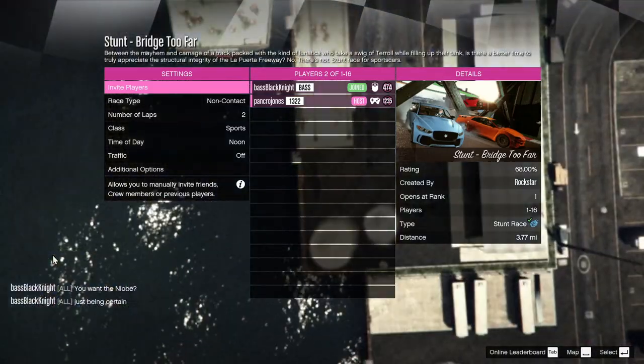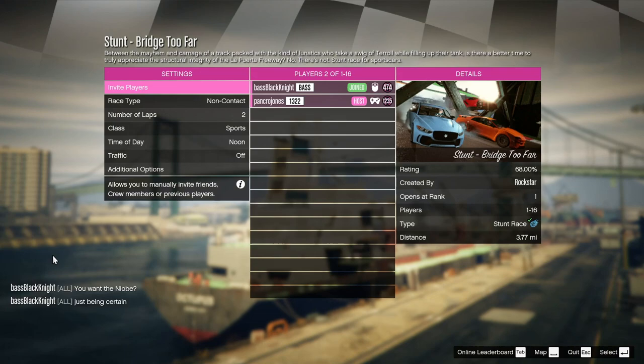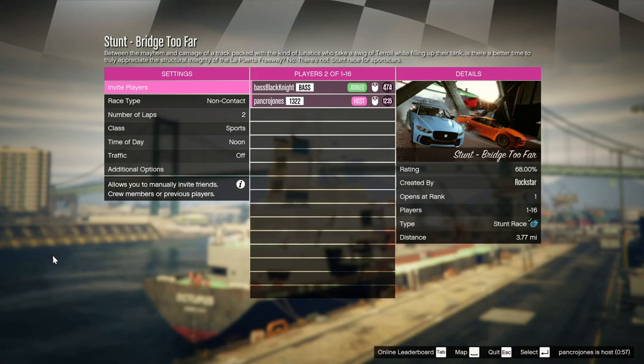Hello again, everyone. It is your Black Knight, and we're doing a little science, me and Panker Jones here. The Niobe's out — it's supposed to be the new king of all the sports cars, but you have something like a Bridge Too Far where the GTO just takes off usually.